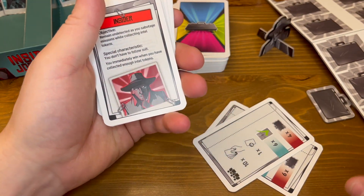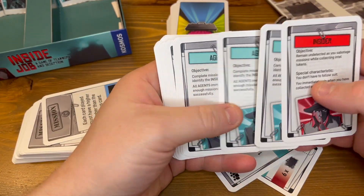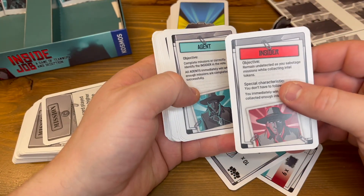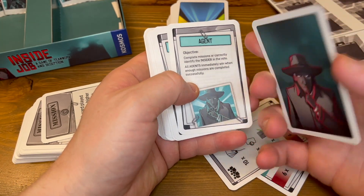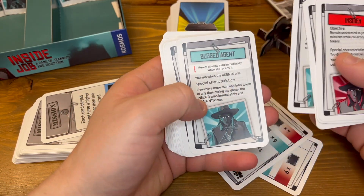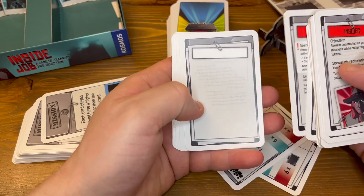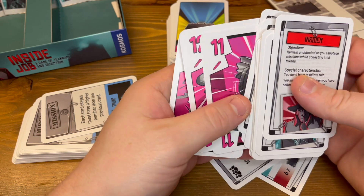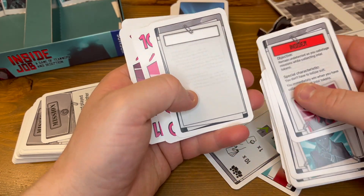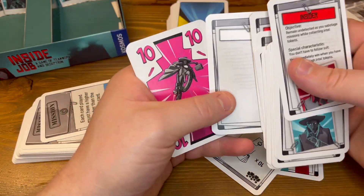And what are these? Objective, Insider, Agent, Agent — these are the role cards. So you are the Insider if you have this one, and you are the Agent if you have this one. I can tell you right now, these will be sleeved before I even play, because I don't want to nick any of these cards up and give it away. Maybe there's an extra one in case you wreck one of these.